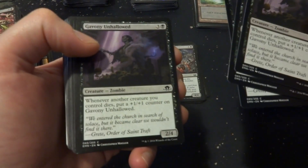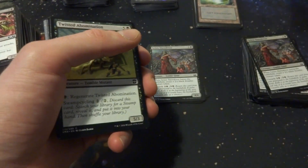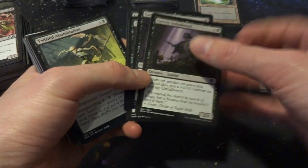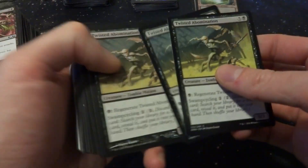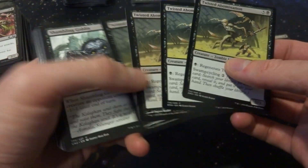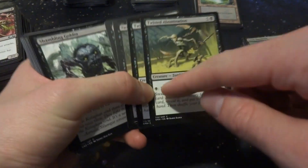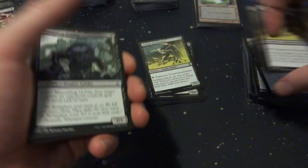The Unhallowed — whenever a creature is going to die, put a +1/+1 counter on it. If I'm doing a sacrifice deck this thing will just get huge — so maybe. Twisted Abomination costs six mana for a 5/3 you can regenerate, with Swamp Cycling so you can discard it to search for a Swamp. Cool card and annoying because of the regeneration — I've definitely lost games to this before. Might be fun to include.